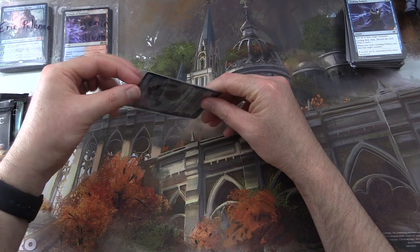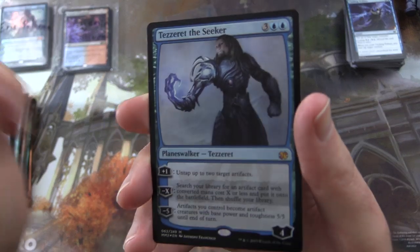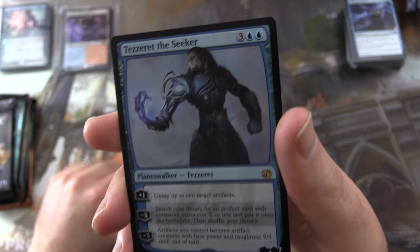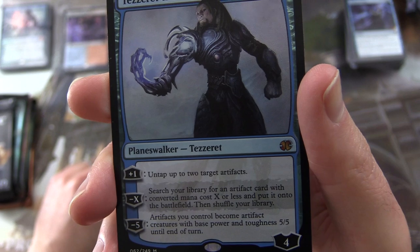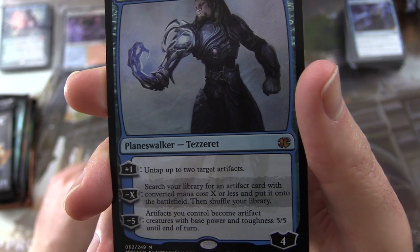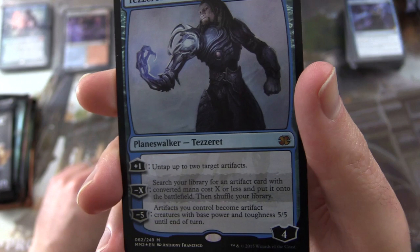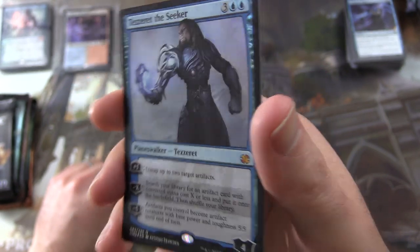Let's take a look at this foil — Tezzeret the Seeker, Planeswalker Tezzeret, four loyalty for five mana. This is from Modern Masters 2015 — a reprint. His plus one: untap up to two target artifacts. Minus X: search your library for an artifact card with converted mana cost X or less and put it onto the battlefield, then shuffle your library. And minus five: artifacts you control become artifact creatures with base power and toughness five/five until end of turn.